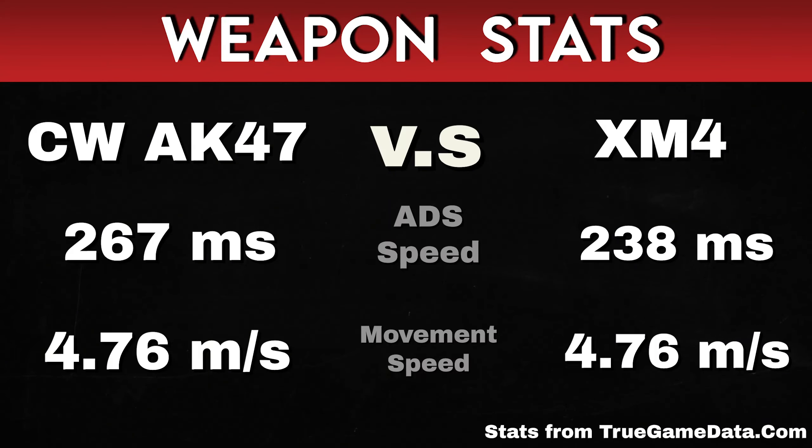When we're looking at the Cold War AK-47, it has an ADS speed of 267 milliseconds and a movement speed of 4.76 meters per second. The XM4 has an ADS speed of 238 milliseconds and a movement speed of 4.76 meters per second.